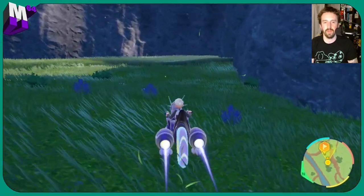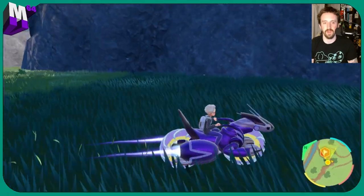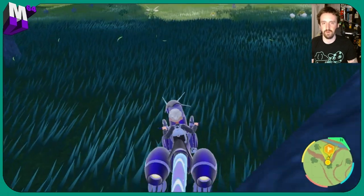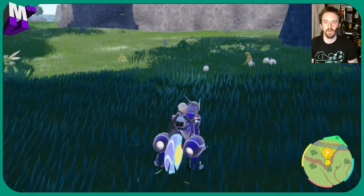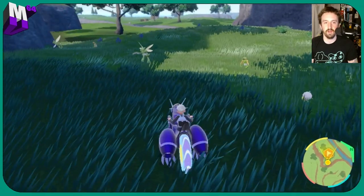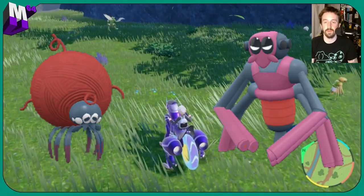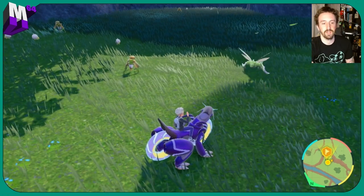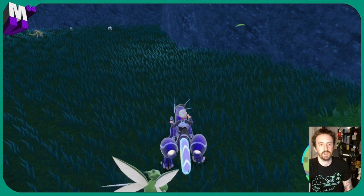We are going to come all the way back to this corner. You can see some Scythers. I'm just going to go ahead and tuck ourselves way back in this corner and we'll start to see them spawn in. Now, they are a red and pink shiny, so you definitely will notice them. I'm just going to roam around here for the next little bit.